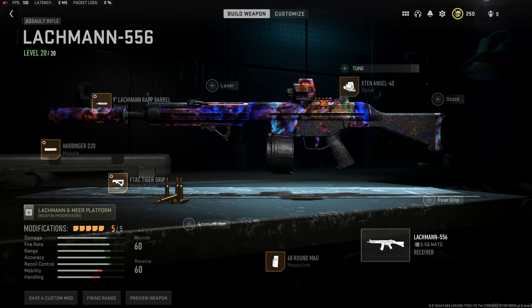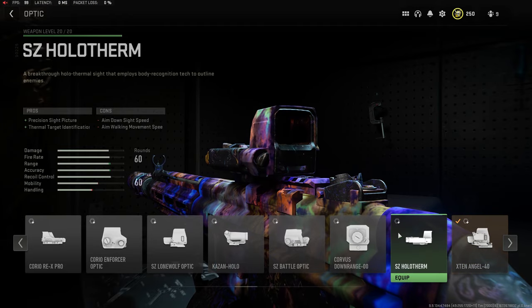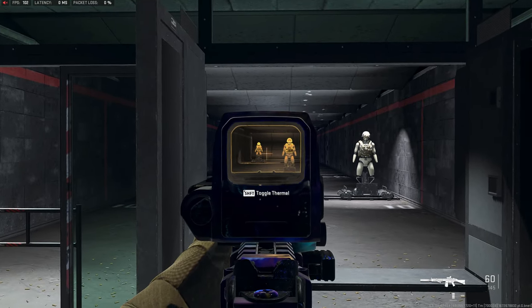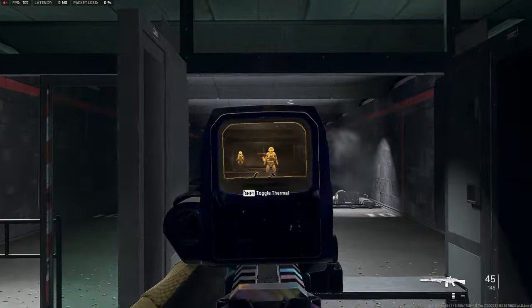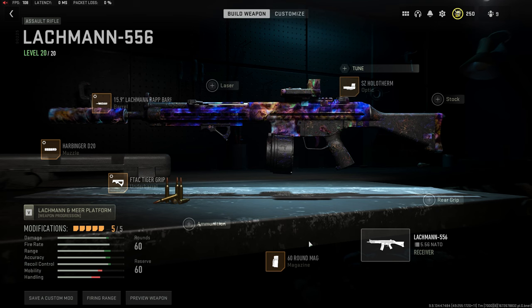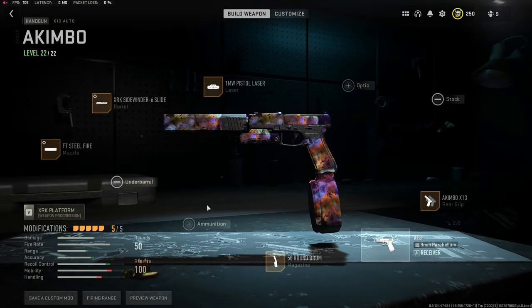Once you get used to where the long shot spots are on the map, switch to the Holo Thermal — it gives you a huge advantage seeing enemies before they see you at range, or you can throw smoke down a lane and still beam people through it. So for long shots: use Tier One, put these attachments on every gun you're grinding.